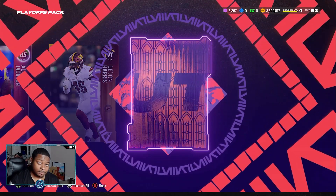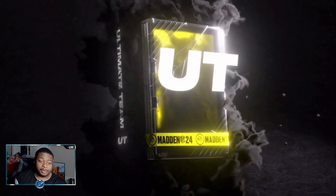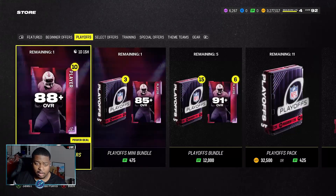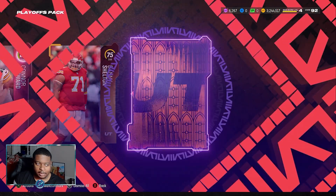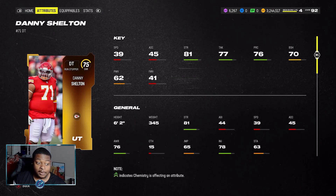88s are going for about 23K, but you need 88s to make 91s, and 91s to make 94s — so everything will eventually balance out. I'd like to see at least a 91 out of these packs. We have 12 packs left and we're going to open all 20. Worst case, we sell all these cards to try to make our coins back. I don't know if the companion app is even still working — they sent out an update but I don't think it worked like it used to.